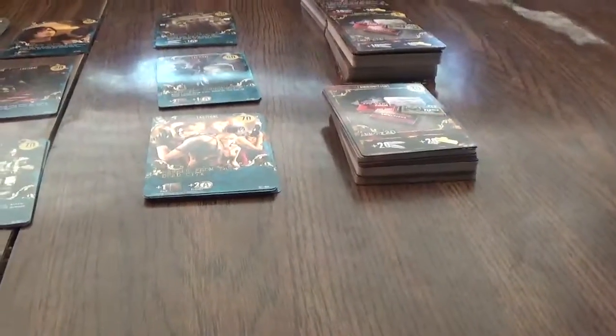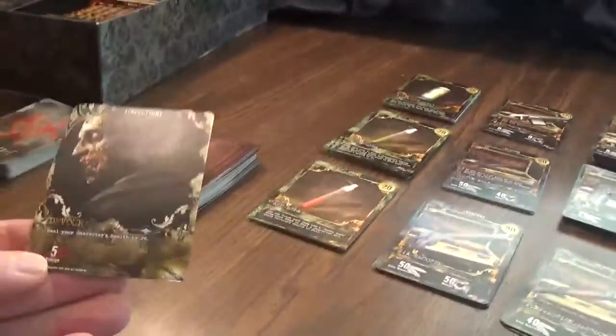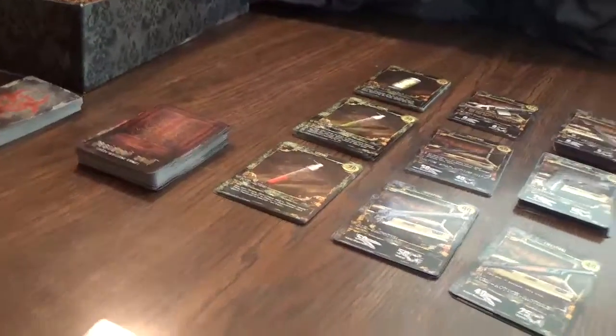Let's go ahead and get started. I drew my five cards and I have 50 gold. I'll take a shotgun. Since we're not exploring, we go to the infection deck — and we have a five damage. Let's put five damage on.